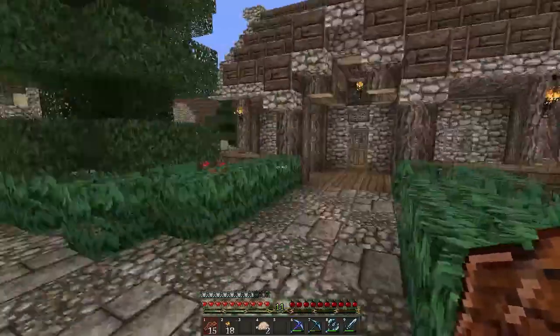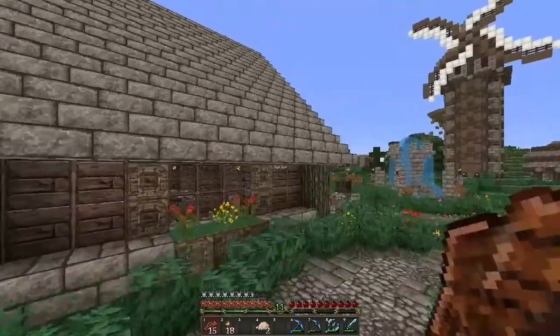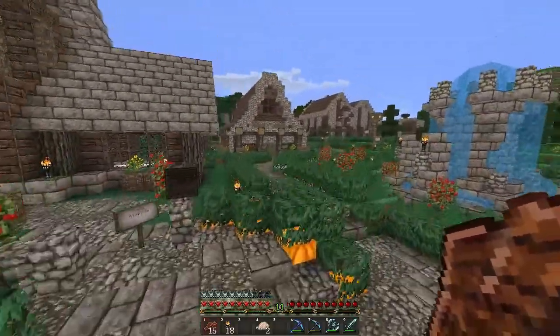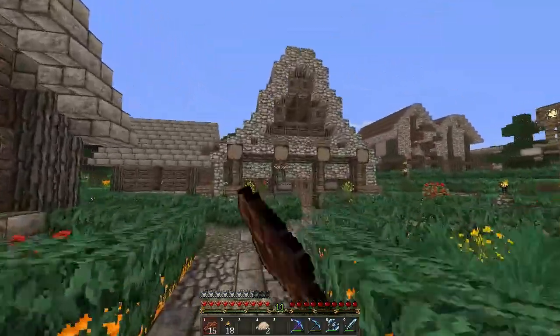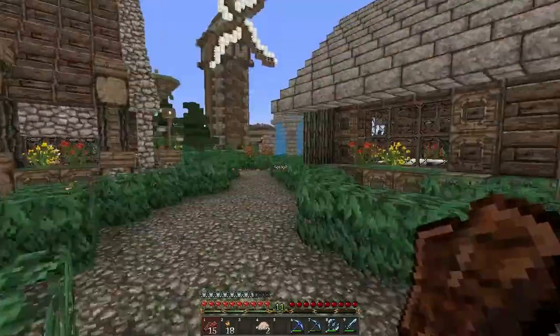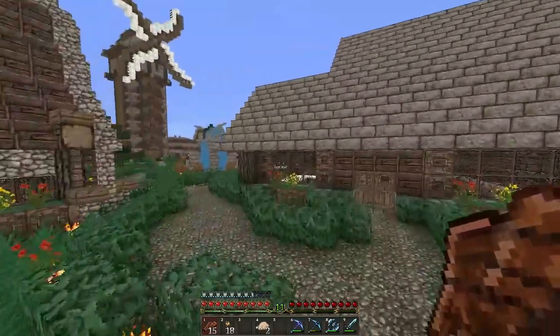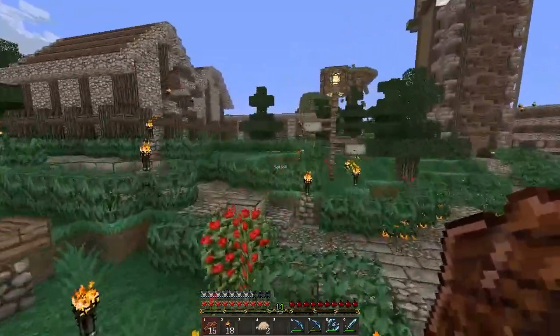Here we've got Shelley's house. This is the empty house - it used to belong to Jenny I believe but it's now empty. Let's go up here first. This is the enchant house. Somebody's stables over here - I don't know who's, I don't know if it's a public one or belongs to somebody. I have no idea, I've never seen it before.